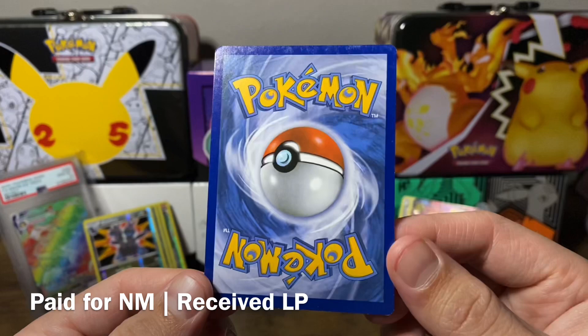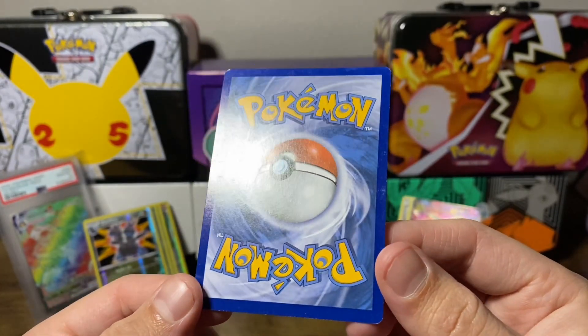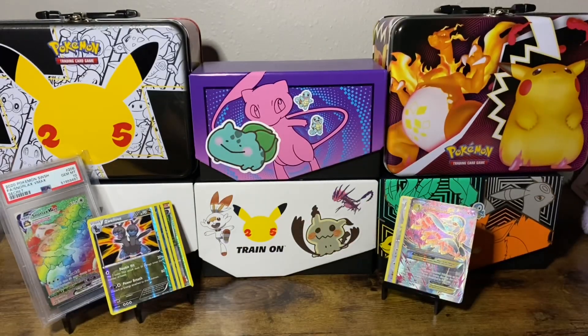We have another Flashfire card — Heliolisk. This bat kind of looks like a Heliolisk walked over it a little bit. Sorry, I'm not trying to blind everybody.